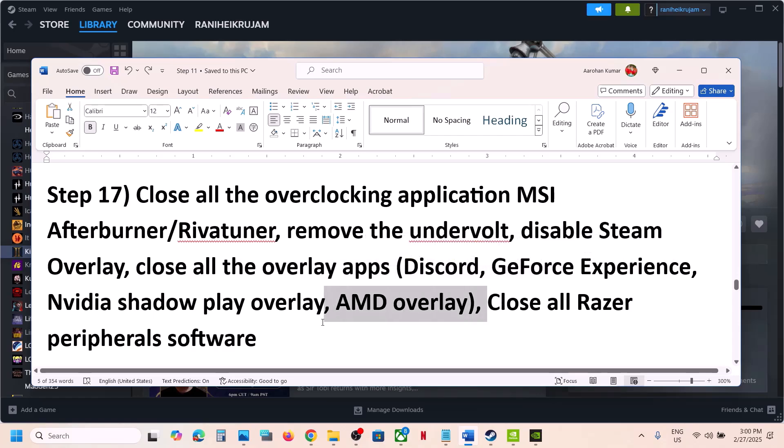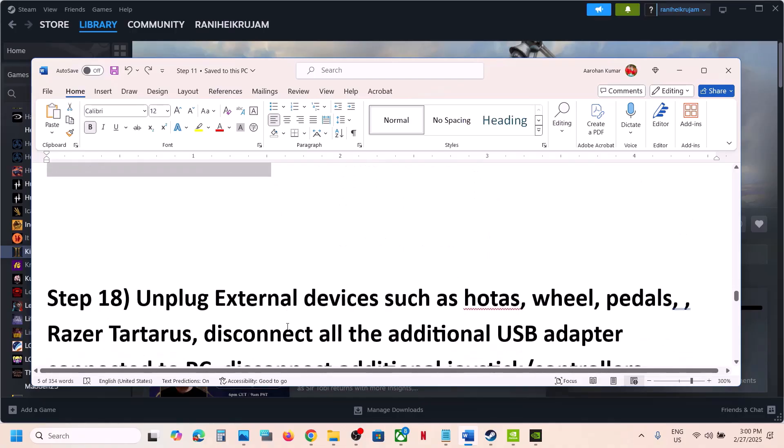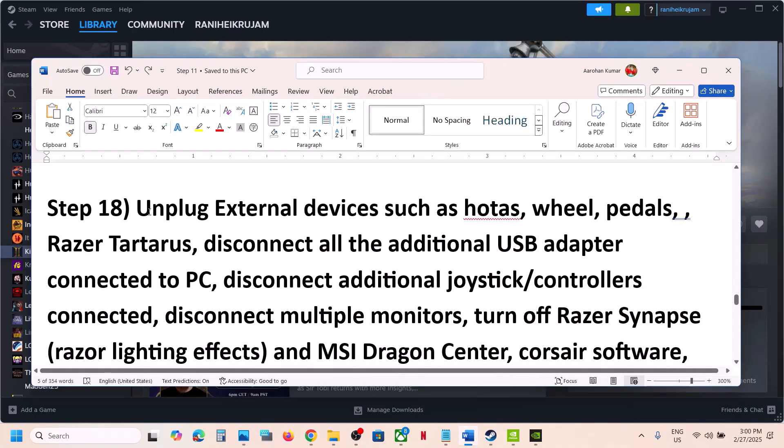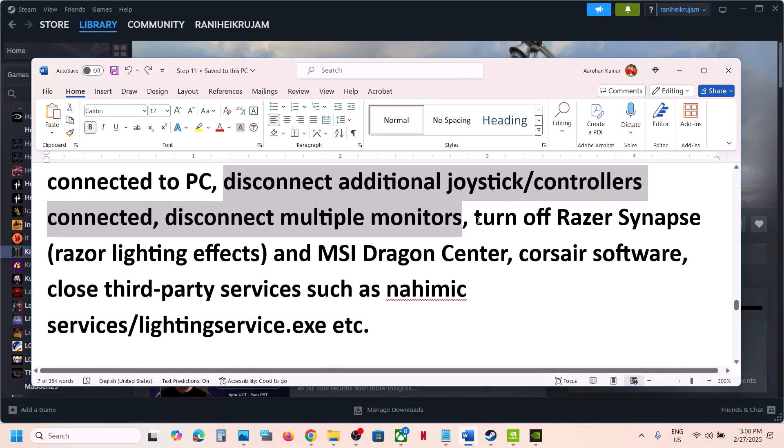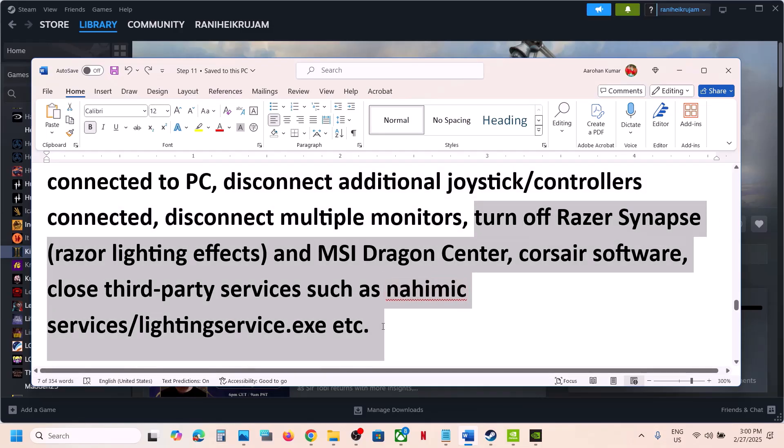Also, if you have any Razer peripheral software running, close it. Unplug all external devices from the computer — such as HOTAS, wheels, pedals, any USB adapters you are not using, and extra controllers. Disconnect them, then launch the game and check. If you have any third-party services running, close them and then launch the game.